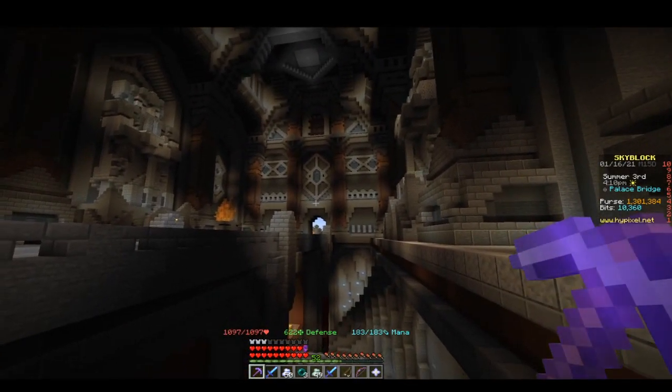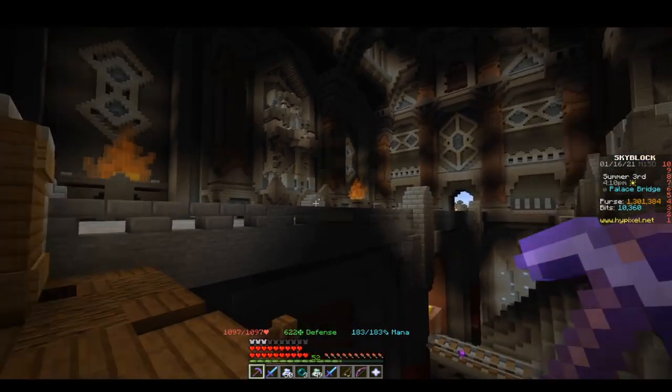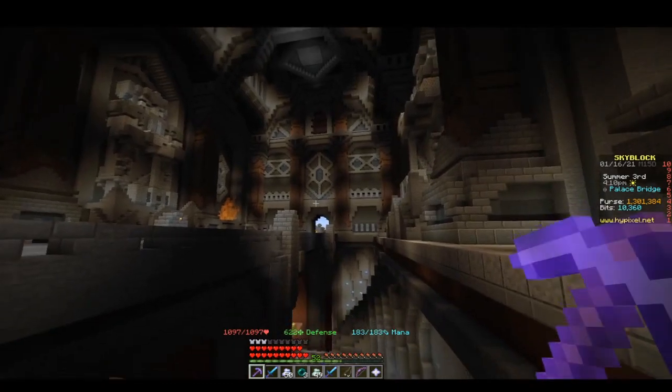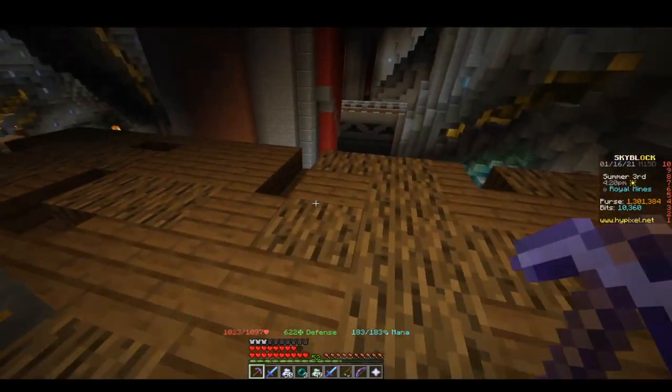Now we've made it to the Royal Mines. Actually, we're almost there, but this is the palace bridge. Go into the palace, and that's where the king sits, so it makes sense that if we go down, we're at the Royal Mines.